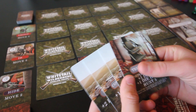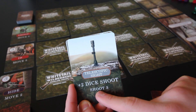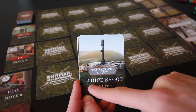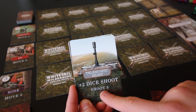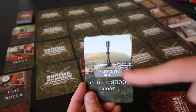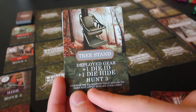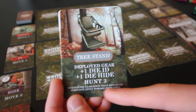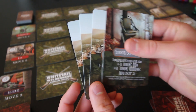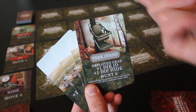There's also deployed gear, which each have their own token — you place that on the location you're in when you play it, and it gives bonuses like plus one die for ID and plus one die for hiding, as long as you're in that location. These also have an action you can use: discard for shoot three, which is more powerful than plus two dice shoot, but that's just three extra dice for one action versus two dice for the rest of the game.